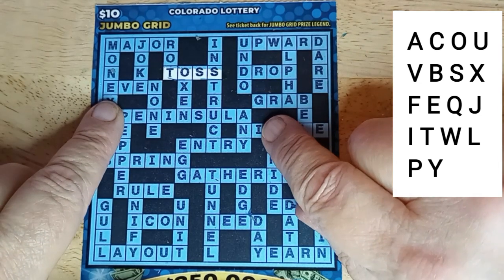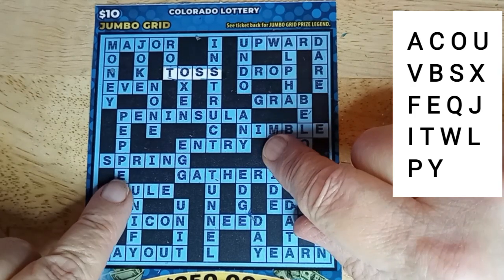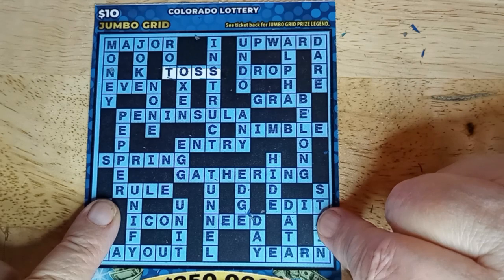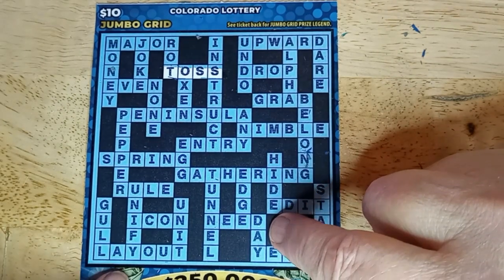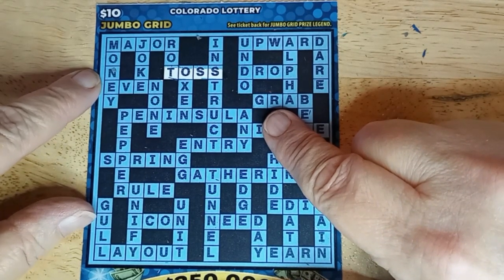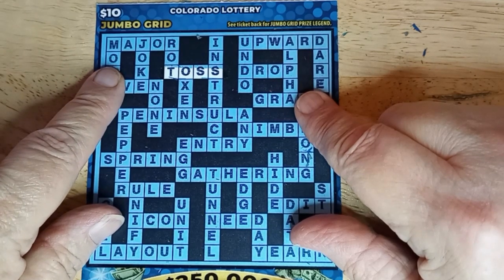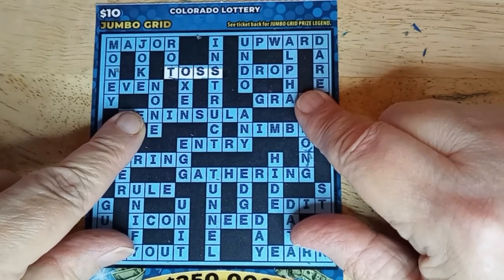Grab — no R. Peninsula — no N. Nimble — no N. Entry — no N. Spring — no N. Gathering — it's got an N. Rule — it's got an R. Edit — no D. Icon — I-C-O, no N. I need — no N, no D. And yearn — no N. Coming down. Money — no N. Goal — no G. Pepper — no R, got the P's and E's. Joke — J-O, no K. Unify — no N. None on the N's. Rot — no R.